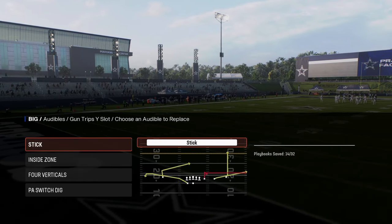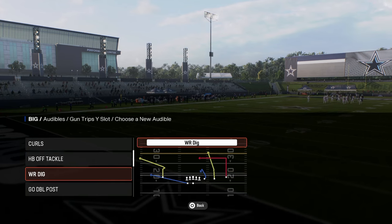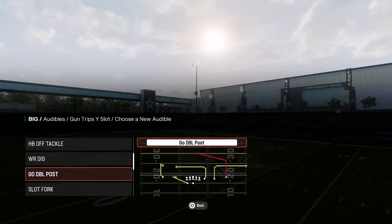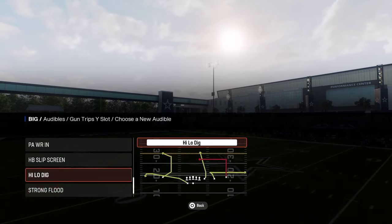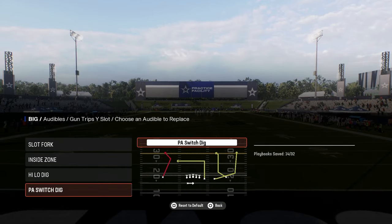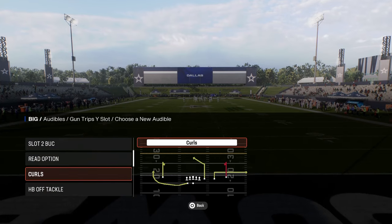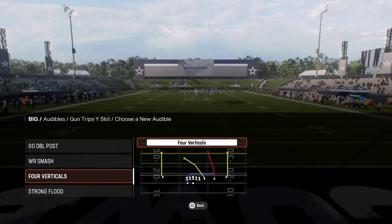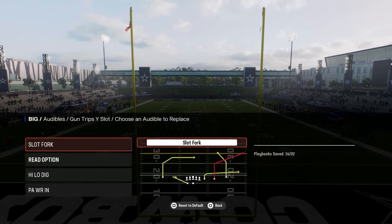Trips wide slot is more of a red zone type of formation. One of the best plays in the red zone is this slot fork play. Another really good one is the high-low dig and the PA wide receiver in, and then some type of run — a read option or halfback draw. Probably the read option is going to be your best option there.